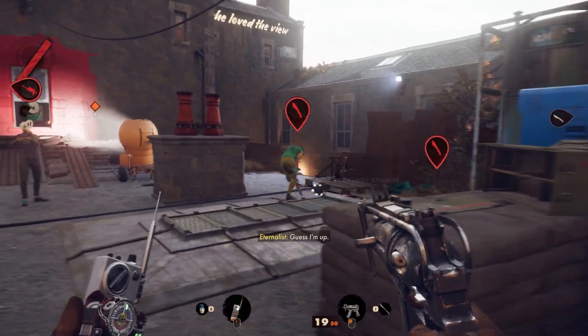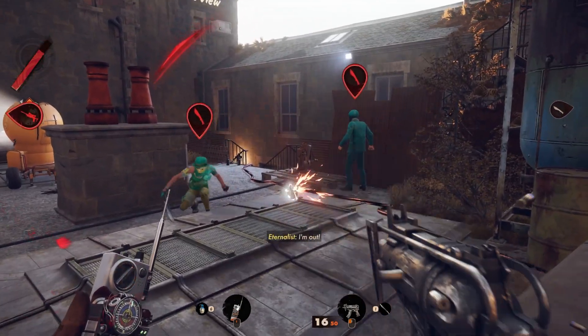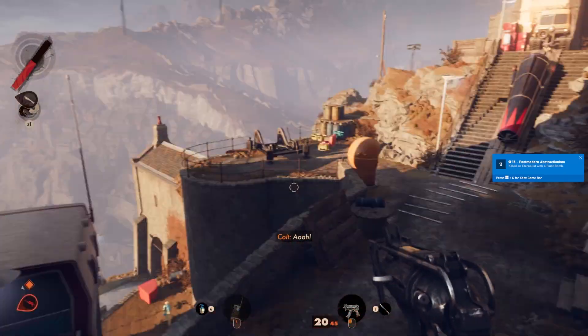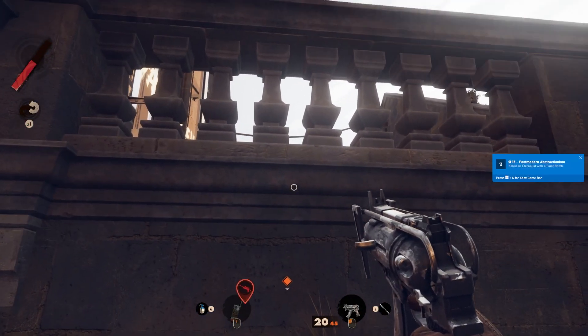Pick them up, throw them around, and then if you shoot them, they explode. Just make sure you put one near an enemy when you shoot it, and voila, you should get the achievement pop.